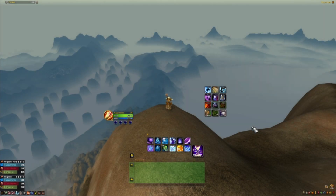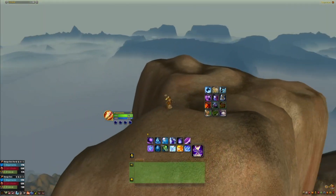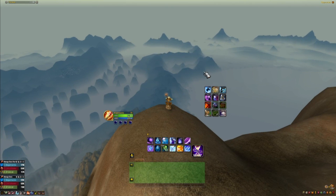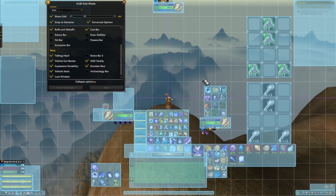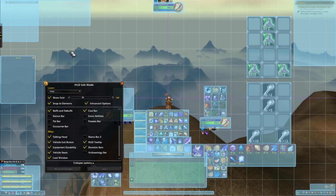Let's get started with some UI stuff. This is my UI, this is how I play the game - you're looking through the eyes of MageManda. Let's go into edit mode and take a deeper look. We'll take this top to bottom so it's not too confusing. This is my minimap and talking head, my loot is statically placed here, and this is my focus target.